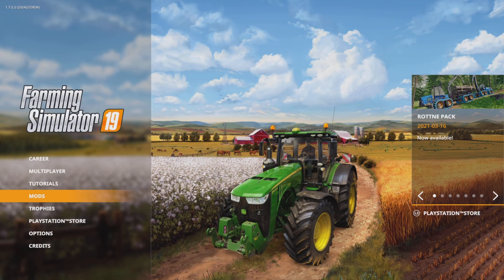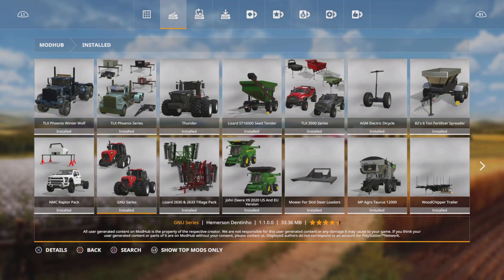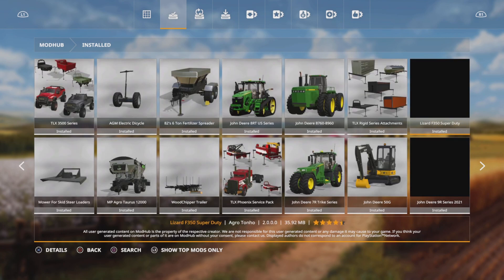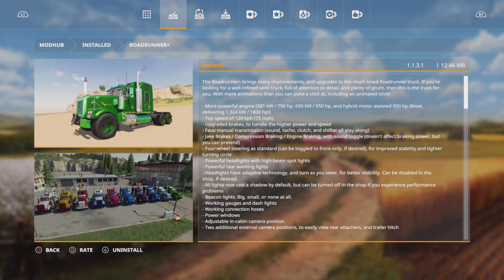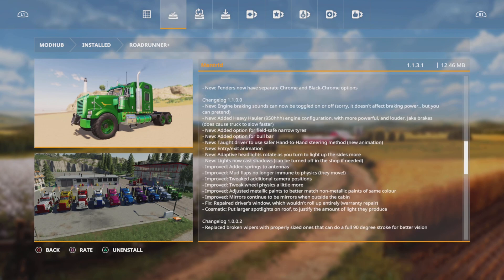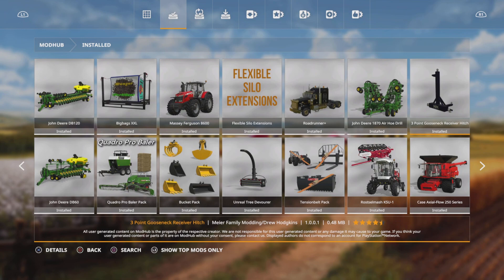Today I'm going to be telling you how you can do the most unrealistic farming in Farming Simulator 19 with the most unrealistic equipment you could ever get. So this Roadrunner here has 1,800 horsepower, a top speed of 120, and it's got lots of customization options — it's really good.